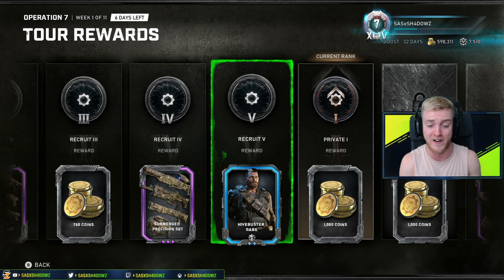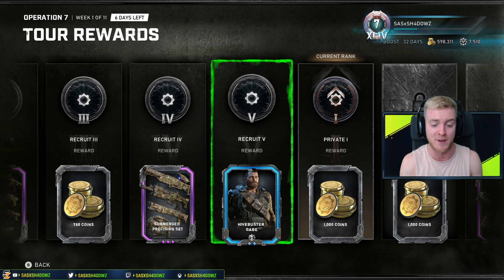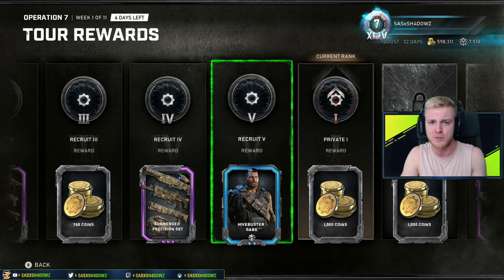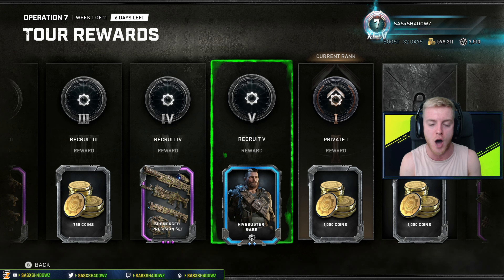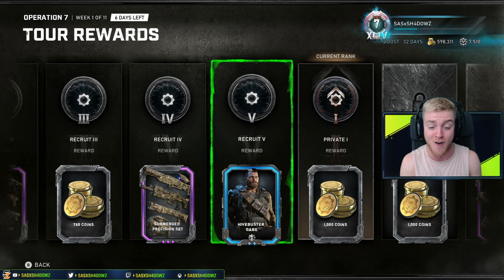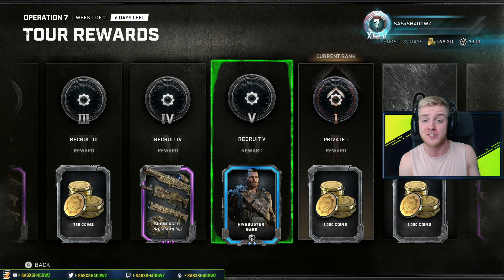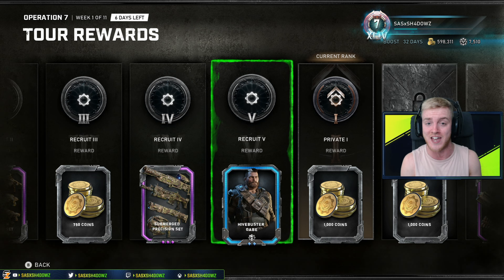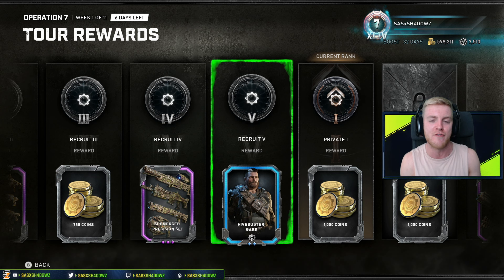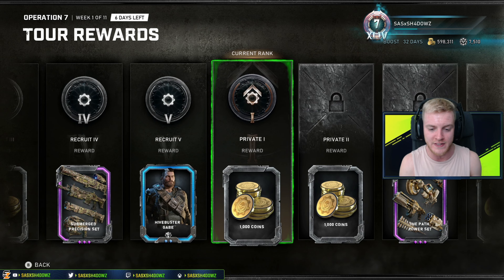This was obviously one of the character skins spotted in the Operation 7 trailer last week. One of the major details I noticed about Hivebuster Gabe in that trailer is the fact that his right arm looks to be covered in a very cool-looking armor piece, which definitely makes him stand out from the rest. The Hivebuster variant is definitely one of the largest character skins in Gears 5, and the all-new Hivebuster Gabe Diaz is looking very nice indeed.